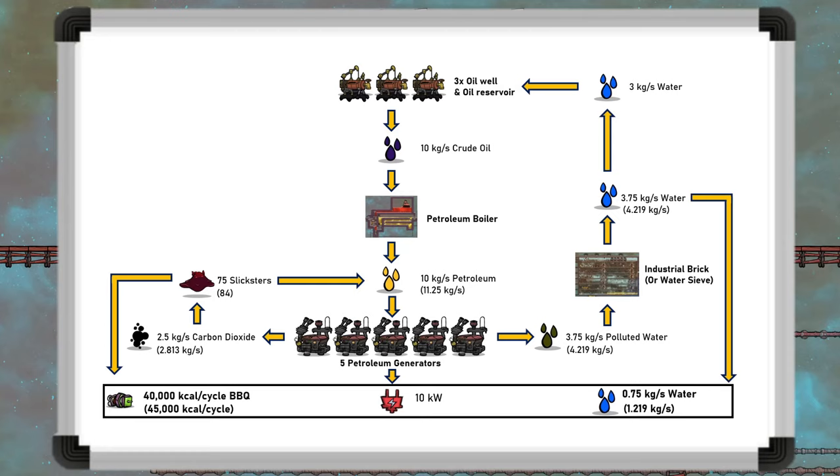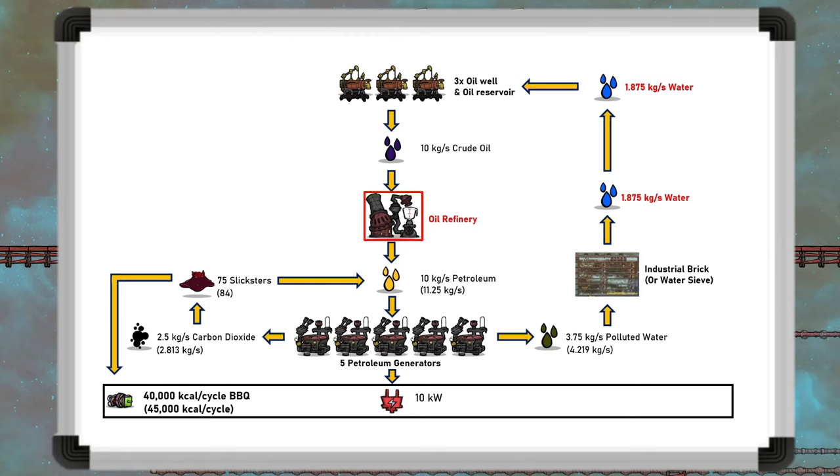Comparing this to an oil refinery, which loses half the mass of petroleum and halves the water output — this means it makes less water than it takes in, so a constant input of additional water is required. Although this is possible, it's a significant disadvantage.